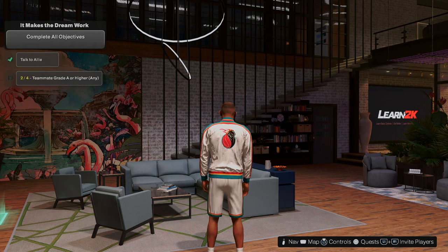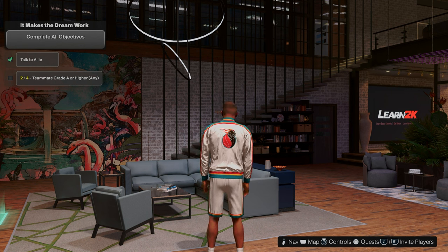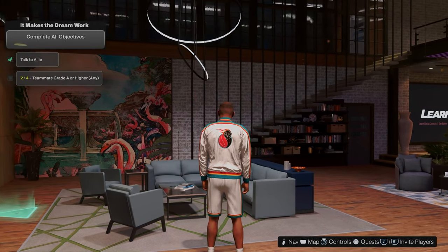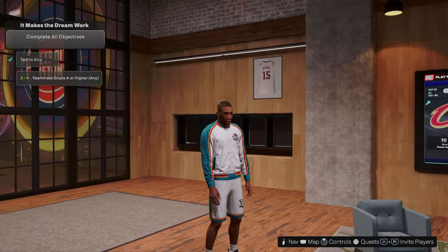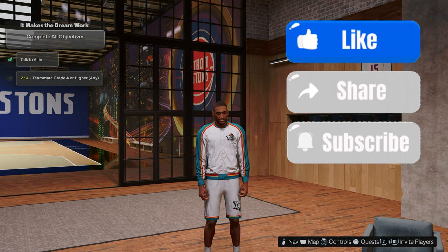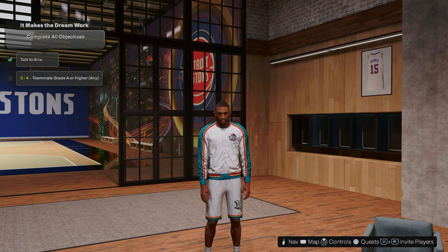Welcome back to another school gaming build video. I got the Hall of Famer, seven-time All-Star, All-Rookie 94-95, Rookie of the Year 94-95, three-time Sportsman of the Year, and five-time All-NBA. I'm talking about G Money, aka Grant Hill build. I want to show y'all the attributes, badges, and animations. Let's get into this build.